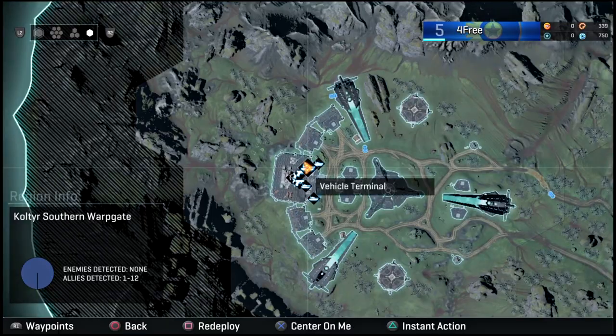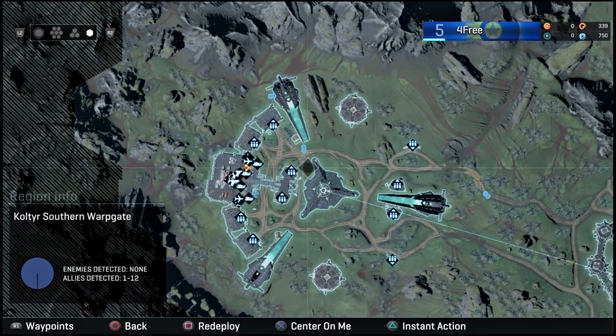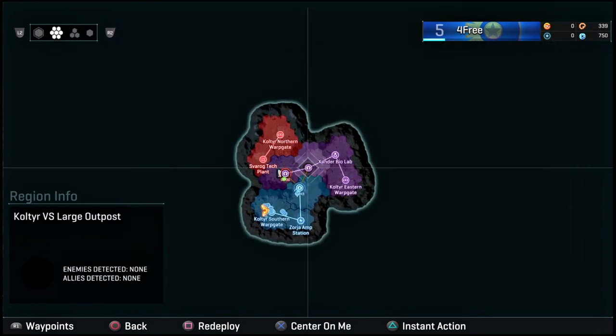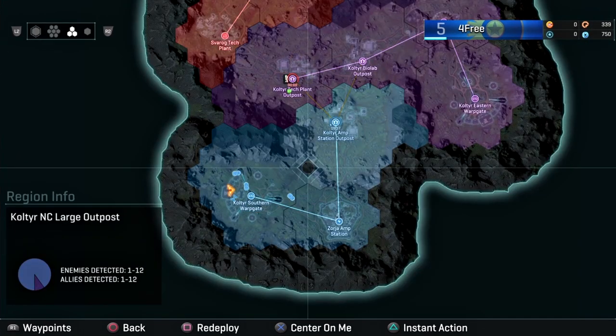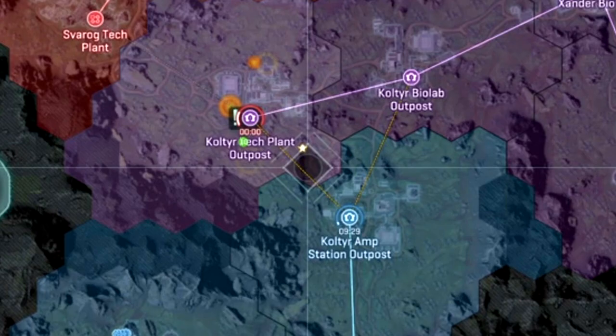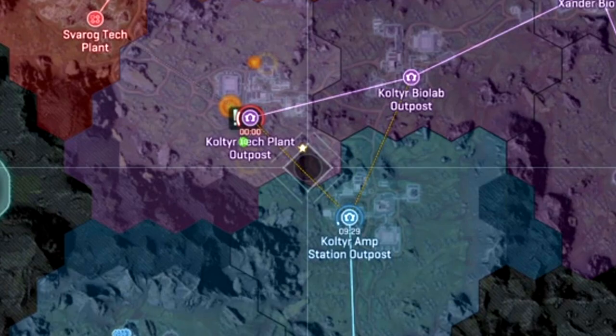You can quickly bring up the map by pressing the touchpad, and you can vary the zoom level by pressing L2 or R2. On the map, you'll see colored hexes that indicate which territories each faction has control over. In order to assault an enemy base, you need to have ownership of a hex connected by what we call a lattice link. Lattice links are hard lines from one territory to the next, and they determine which bases can and can't be assaulted at any given time.